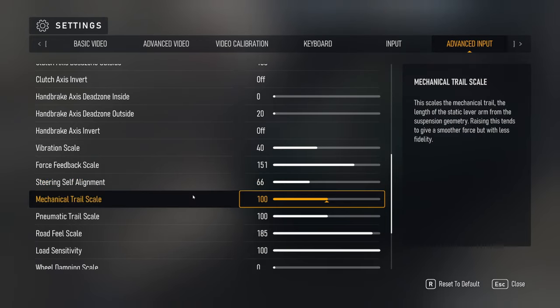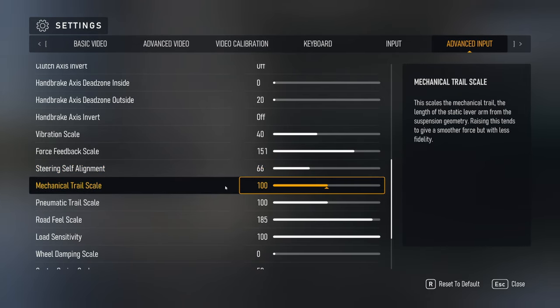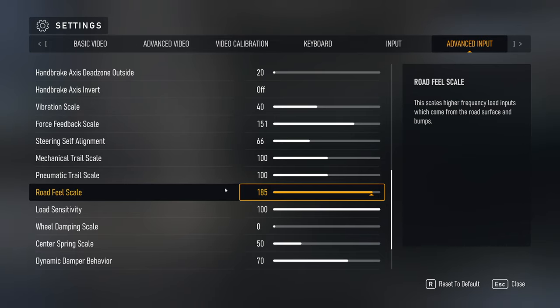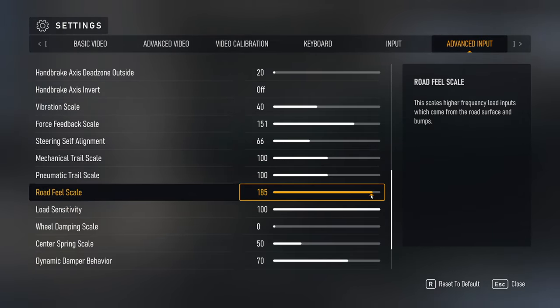Steering self alignment I turned down a little bit — it felt like it wanted to pull back a little too hard. Mechanical trail and pneumatic trail I left the same. The road feel is a big one — I turned this up to 185. I turned it up to 200 initially and it felt just a little too strong, so I knocked it back down.